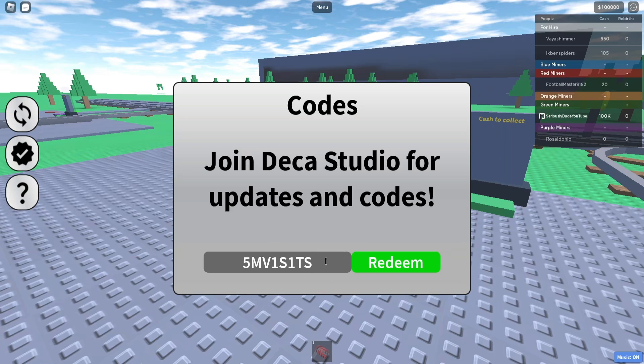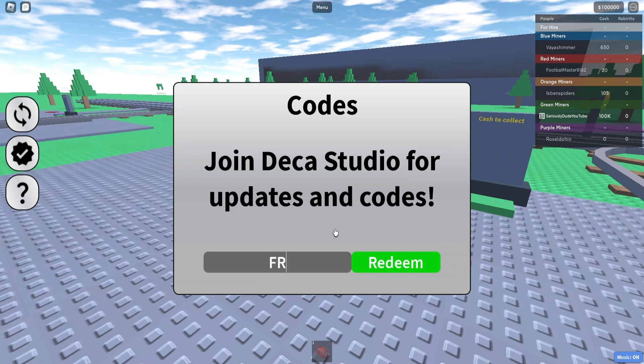That one gives you 50,000 cash in game. If you use both codes you already have 150k, which is absolutely insane. The next code we have is FR3310 — free 10k. This code will give you 10,000 cash in game completely free. That's a really good code to use guys, I would definitely recommend using that.